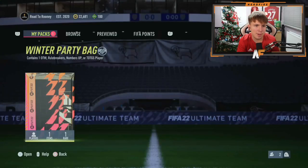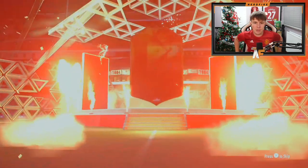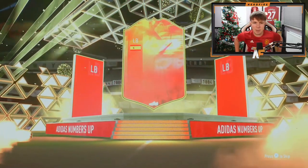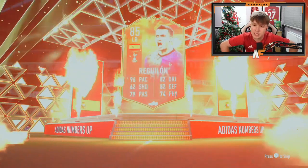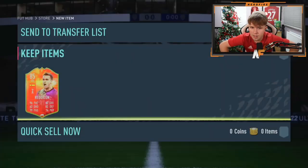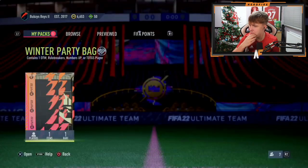BK Brad is here — what a beast, it should be Beast K Brad — for winter party bag number nine. Team of the Group Stages are definitely the least common, even though we got one in the first pack. This one is going to be Numbers Up — it's Reguilon, 85 now, right? Yeah — that's actually a pretty sick card, a very good card. Not bad at all, decent pull.